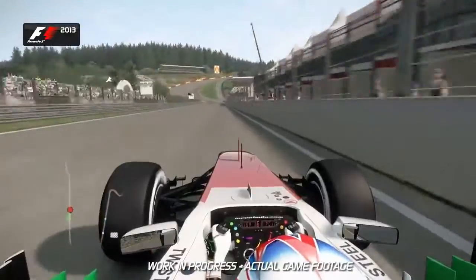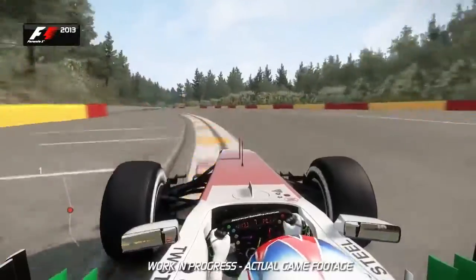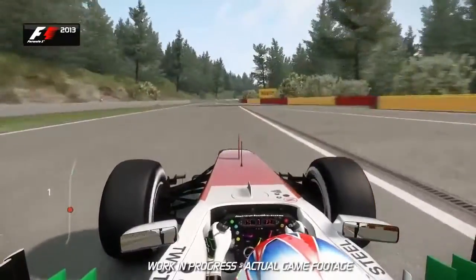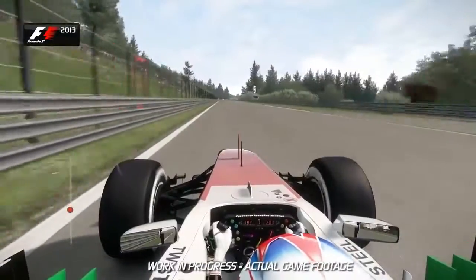Now as you plummet down the hill towards the infamous Eau Rouge corner, up through the gears — 6th and into 7th. Here it comes, hold your breath, hang on in there — the steering wheel fights you. But you've got to hold it flat. Now open the DRS and use a bit of curves boost as well to head up this hill towards Turn 5.